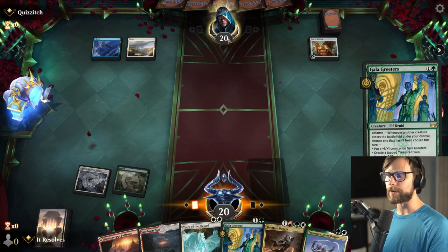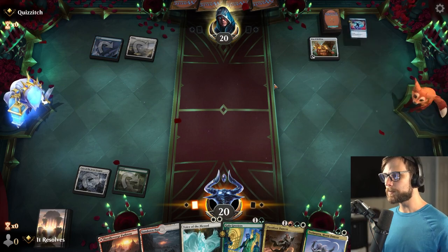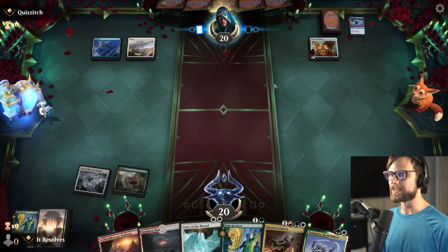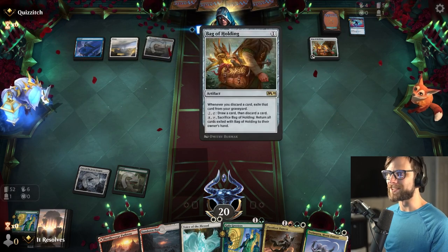They could very easily have a counter of some kind, but thankfully we do have a backup Galak Readers. Yeah — Make Disappear, pretty common card right now. So I did kind of see that coming. Anyway, we'll see what the opponent wants to do this turn.